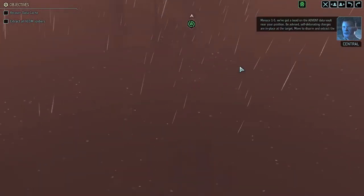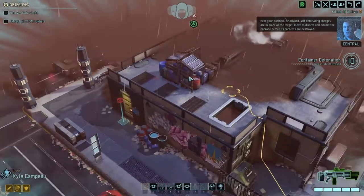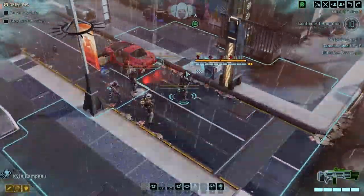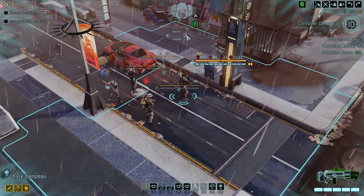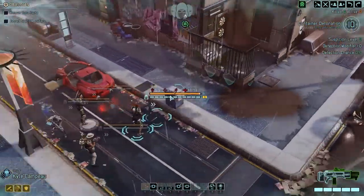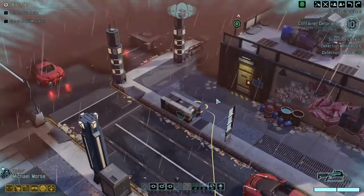Menace 1.5, we've got a bead on the advent data vault near your position. Be advised self-detonating charges are in place at the target — move to disarm and extract the package before its contents are destroyed. The really kind of sucky part about staying on 1.2 is that 1.3 actually fixes some problems and introduces a few things that would actually help you in the campaign rather than being harsher. In a way I think 1.2 might even be harder than 1.3.